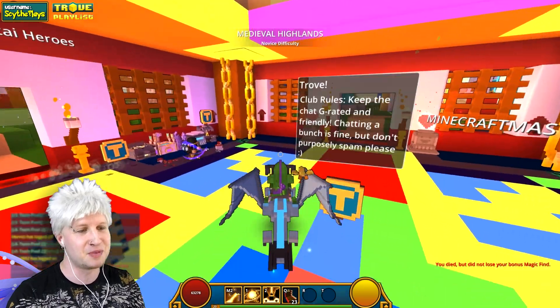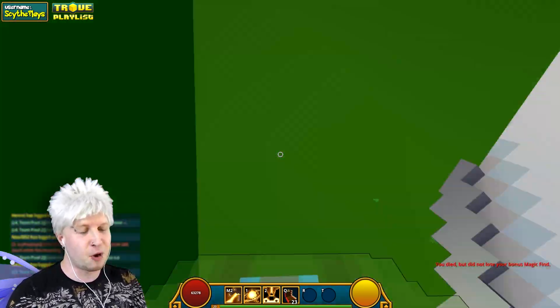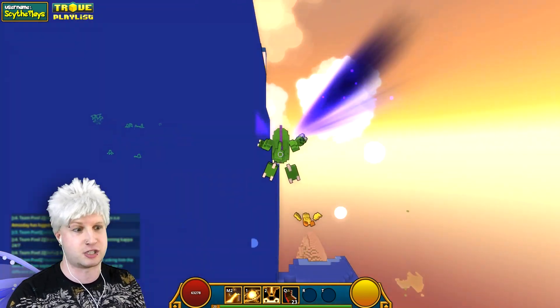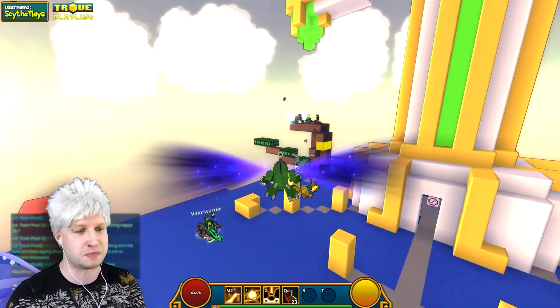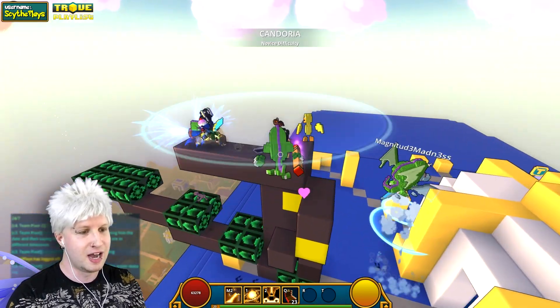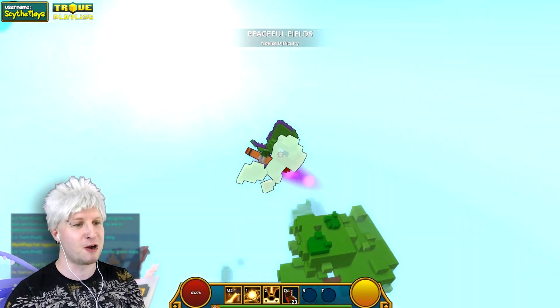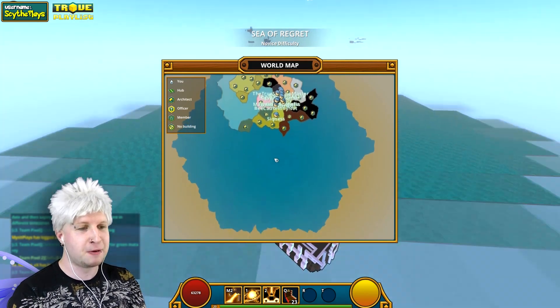We've got to try that again at least one more time, because the boat — the way that is supposed to work is normally it just game-breakingly launches you way out of the map. Maybe it ended up changing because I took away those extra launch pads at the end there. But oh yeah, there — that's more like it. Yes, here we go! We're breaking the game, we're off the map!